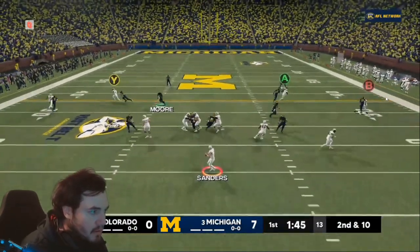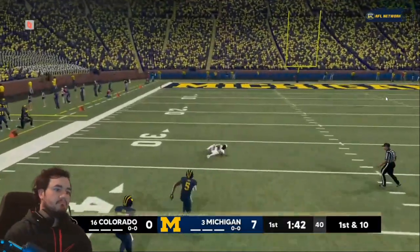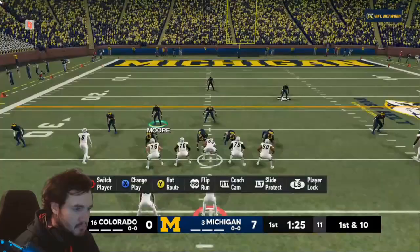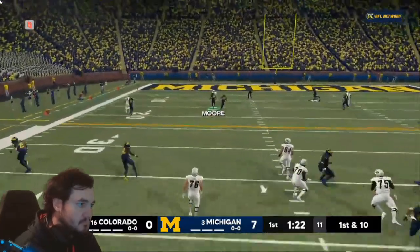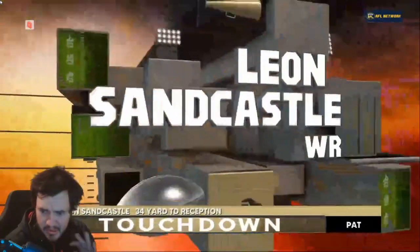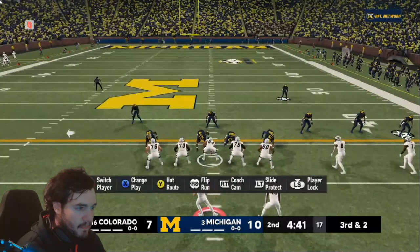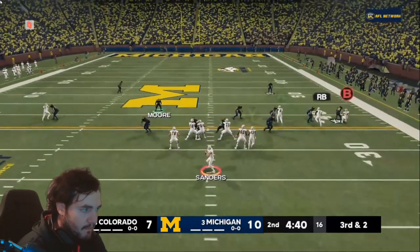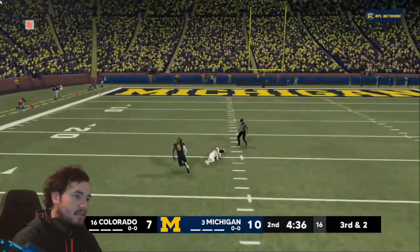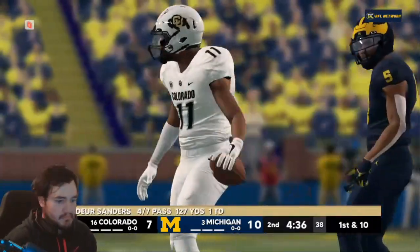Colorado would be a heavy underdog against Michigan. They would need a great effort from all their players, and they would get that early and often from Leon Sandcastle — a diving catch here for a big gain. Down seven to nothing, Colorado needs to keep up with Michigan. Another deep pass to Leon Sandcastle, who comes down and runs into the end zone. It was a Leon Sandcastle game for Colorado. Now down by three, big stop by the defense holding Michigan to three points. Sandcastle on the left side is just burning that DB with another diving catch.